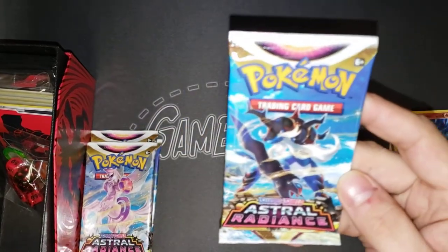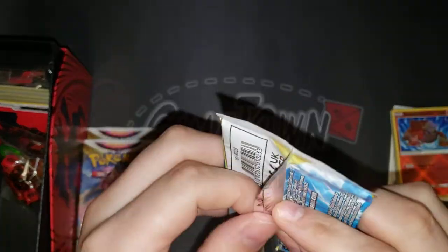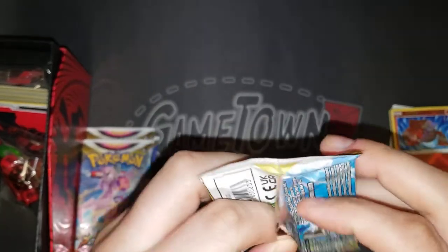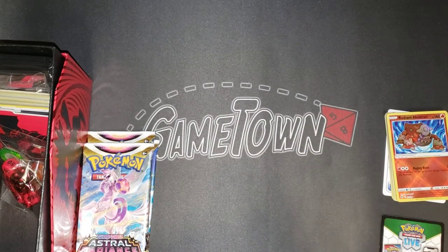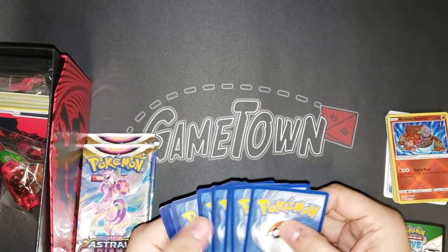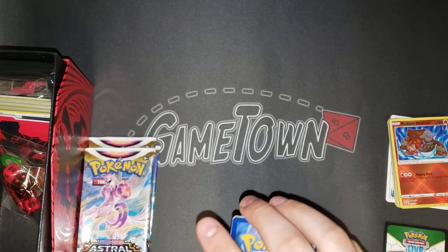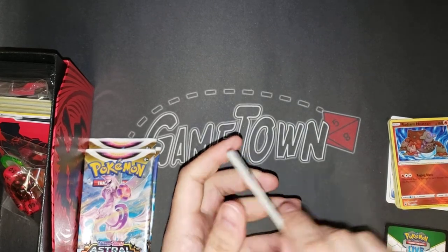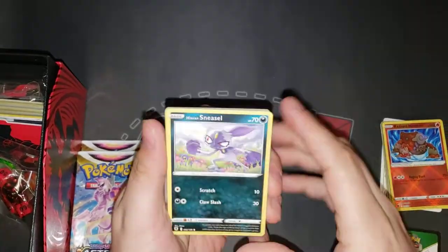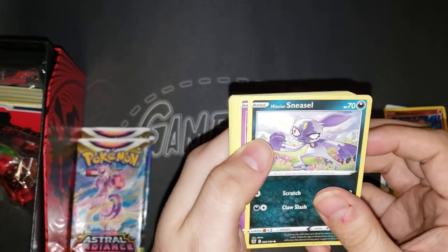Moving up next we've got the new art for Samurott's Hisuian form. I definitely enjoyed seeing the new starter forms in Legends Arceus. My favorite would have to be the new Typhlosion just because I've always been a fan of the Johto region, Generation 2. If anybody's got a favorite from among those three, let us know in the comments below, or tell us about what your favorites from the new game are. Moving right along, we've got the new Hisuian form Sneasel.